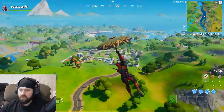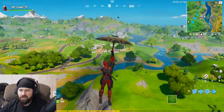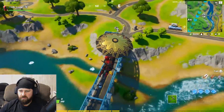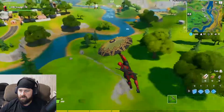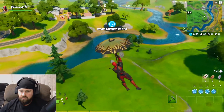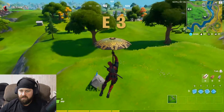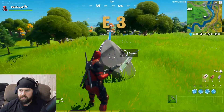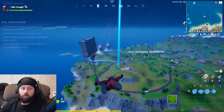For our next sword, number two, is going to be over here kind of overlooking Risky Reels, right over here by the blue bridge — so it's just opposite of the one we just found. Come on down here and it should be right here on the edge. Go ahead and collect that and let's go on to our third one.